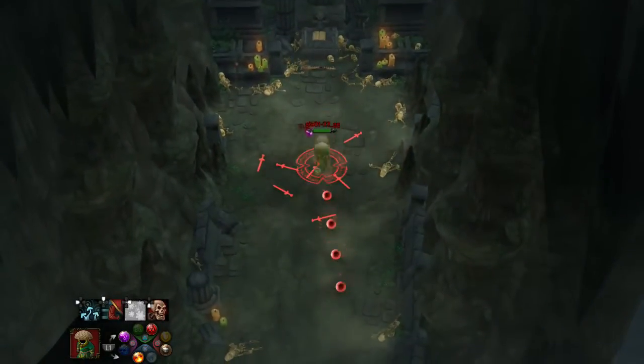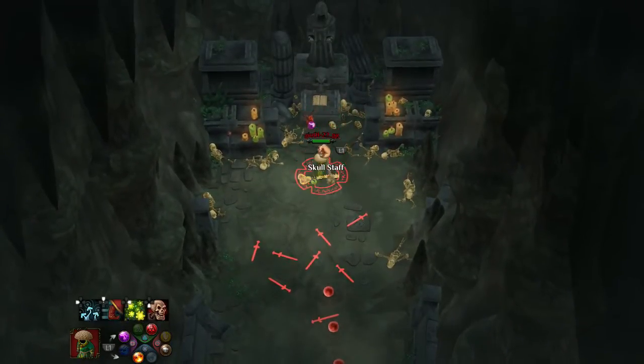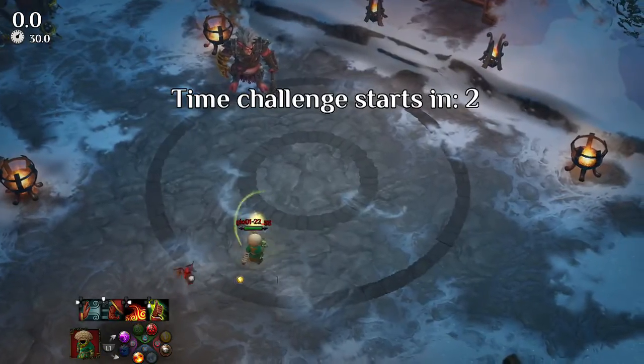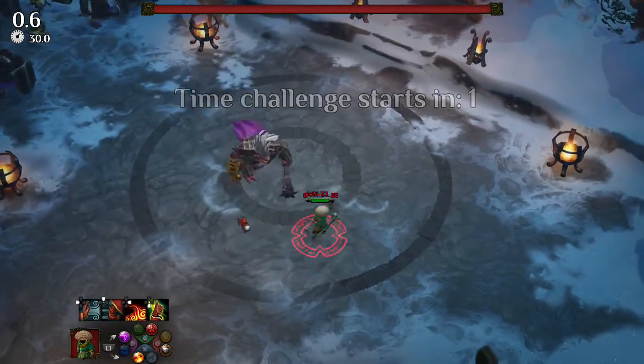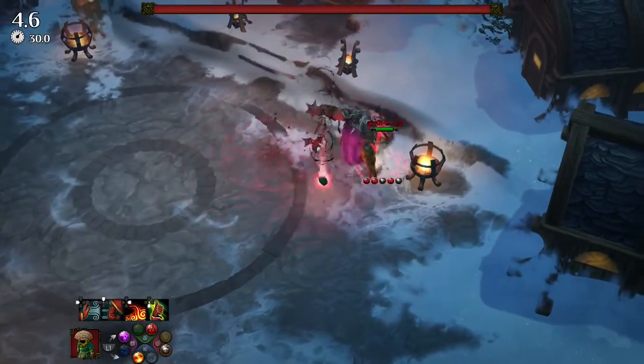The way it heals you is by casting an earth and death spell combination and using R1 to self-cast a meteor to drop down onto the character. The meteor will heal the player as well as harm the enemies around you. As you can see, I can complete the con boss time trial in 13 seconds using this build on the hardest difficulty.